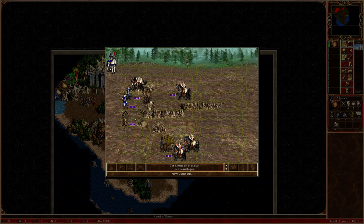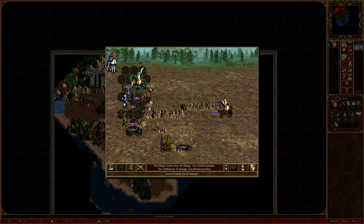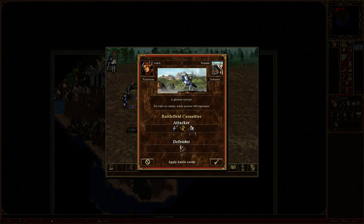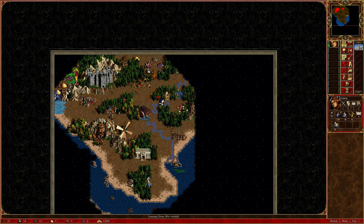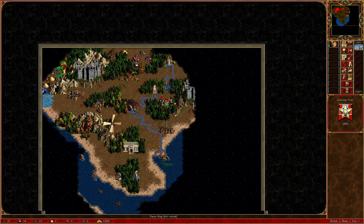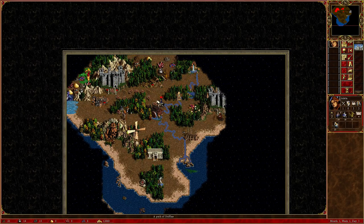Nomads have a decent attack but they're pretty weak, so I'm not too worried, especially since we have spells. I'm going to try to protect my archers because once you turn them into marksmen they'll get pretty strong. Use a spell every round if you can — give yourself that edge. This is a learning stone: the first time you visit it, you get a thousand experience — a nice little boost. Now we're going to go back to the castle and grab our new troops, which will hopefully make these griffins want to run from us and give us a chance at them joining.